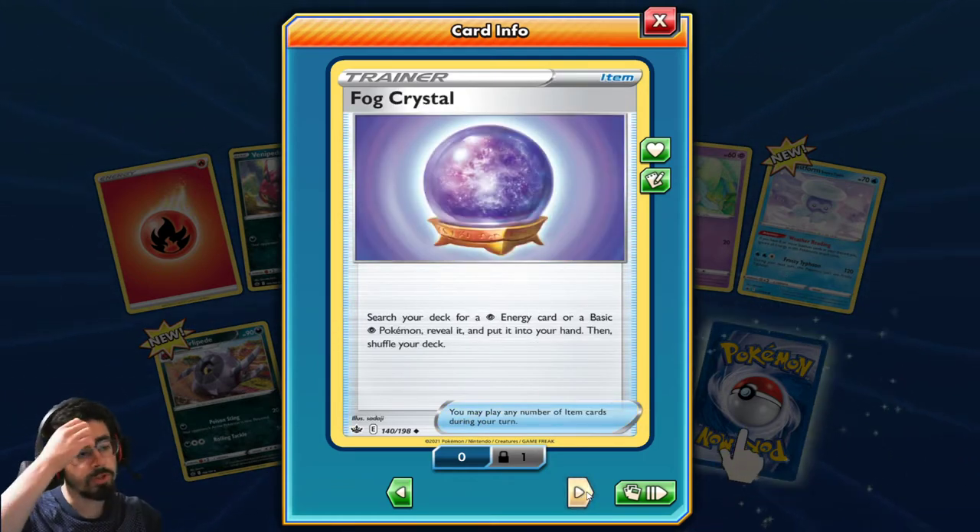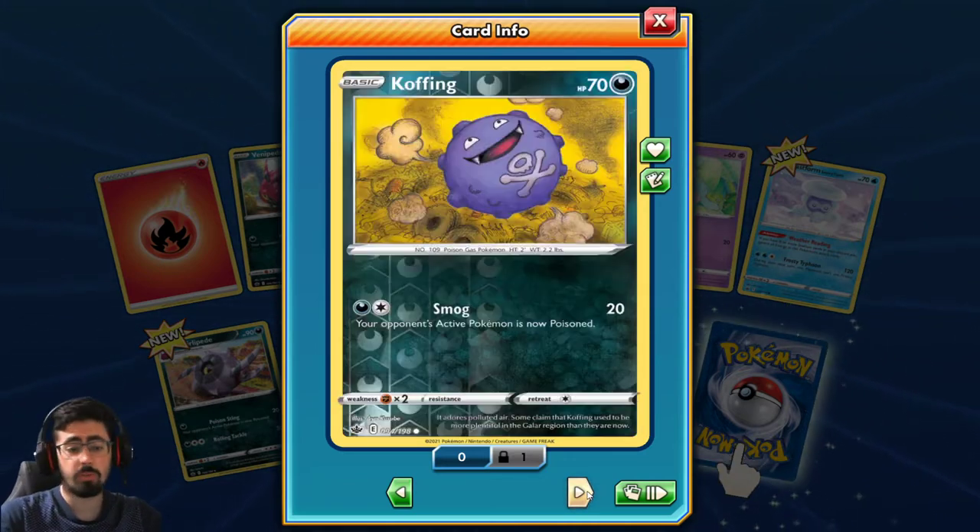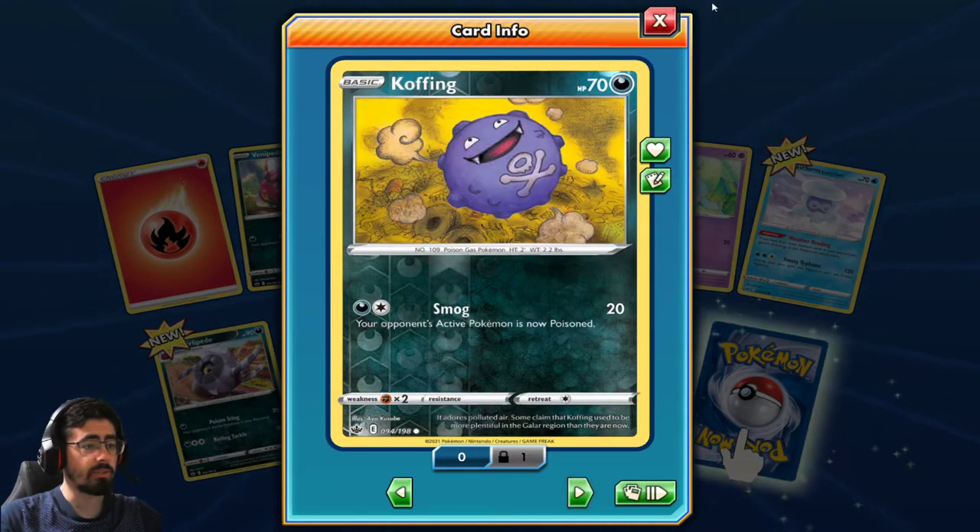Oh, Fog Crystal! Search your deck for a Psychic Energy card or Psychic Pokemon. If you didn't put it into your hand, shuffle your deck. Not bad - you're just getting a card that you want. And then Koffing.